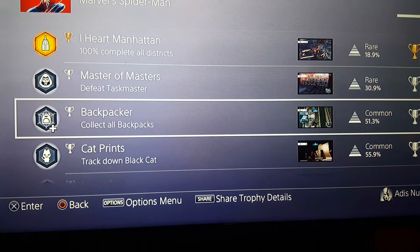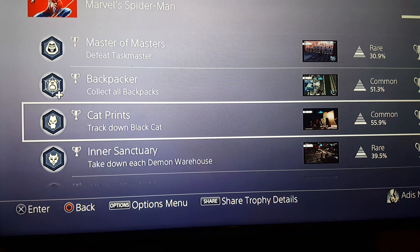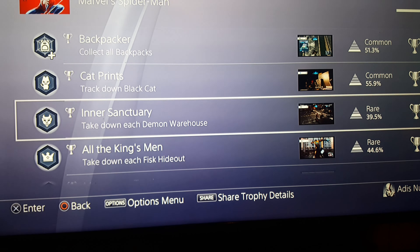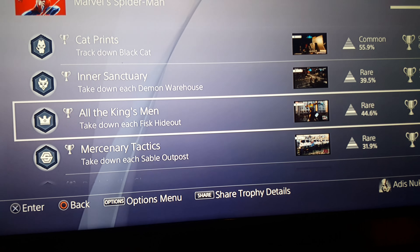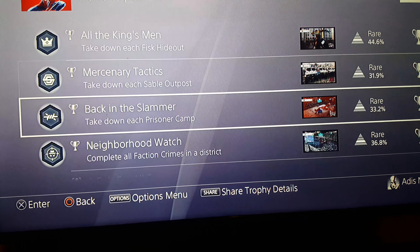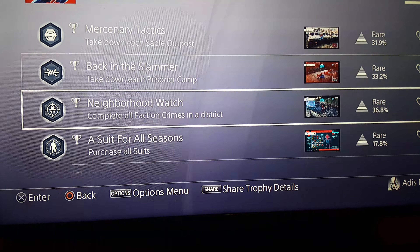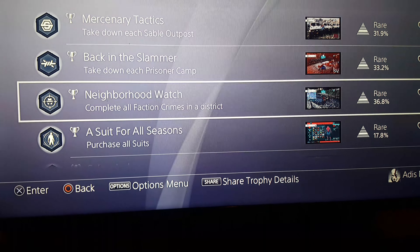Master of Masters — collect all the backpacks. Cat Print — track down Black Cat. Inner Sanctuary — track down each demon warehouse. All the King's Men — track down each Fisk house. Mercenary Tactics — take down each stash outpost. Back in the Slammer — take down each prisoner camp. Neighborhood Watch — complete all faction crimes in a district.